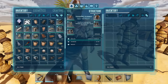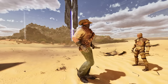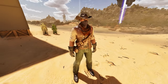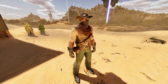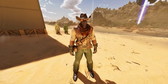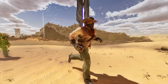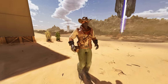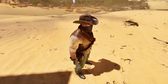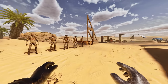Moving on to the outlaw set — a little bit more mysterious. I like it. I probably prefer the hat on this one, maybe with the main body of the drifter one as well. Obviously you can mix and match them — you're not locked into having the exact same full set. You can have different pieces. Really cool looking actually, I like the hat a lot and the little bandana as well.